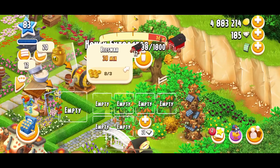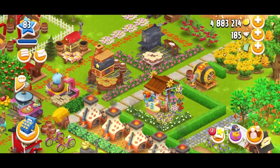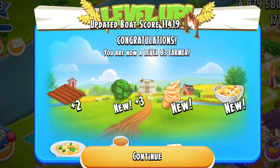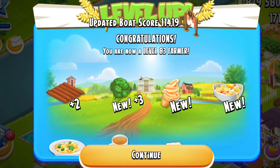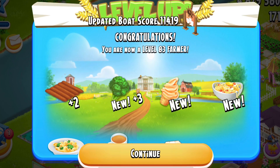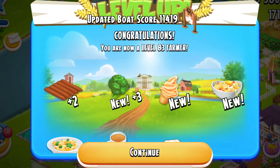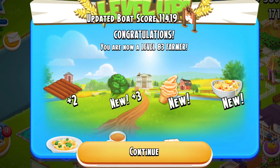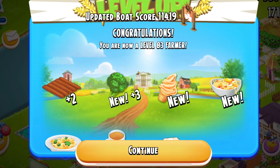I haven't gotten any of the tasks I've prepped for, so my products are just sitting on the machines waiting to be used. For leveling up to 83, I got two plots unlocked, broccoli, pasta, tea, and 10 diamonds. I did want to show you guys what it looked like when I leveled up to 83.